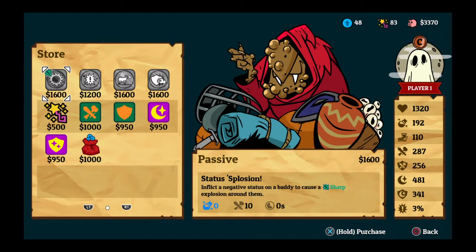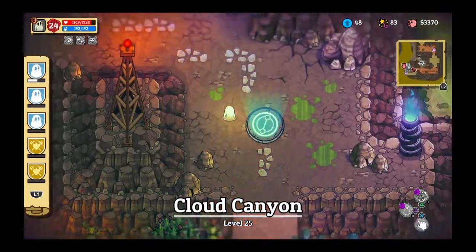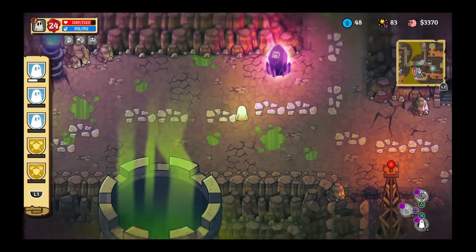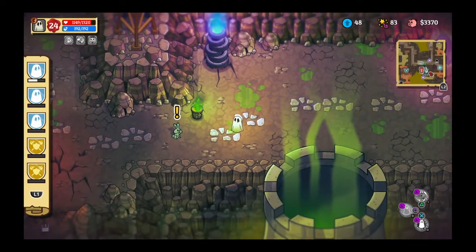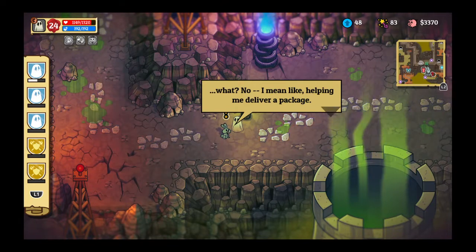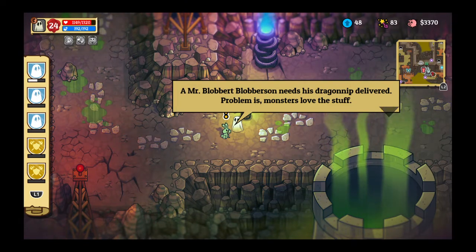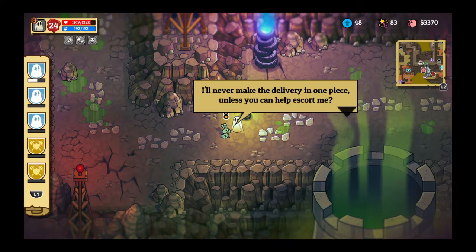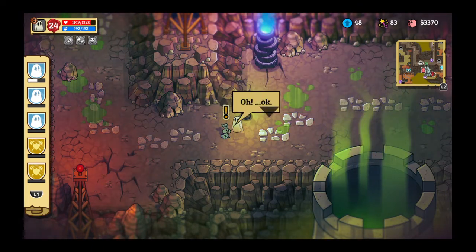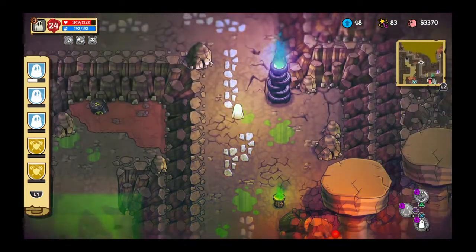Status-splosion. You know what, let's hang on to what we got for now. It's a bunny Foo-Foo! 'Hey friend, fancy a quick job as a male escort? I mean, like, helping me deliver a package. A Mr. Blobbert Blobberson needs his dragon nip delivered. Problem is, monsters love the stuff - I'll never make the delivery in one piece unless you can help escort me.' Not at the moment - I would love to help but I'm a little preoccupied.